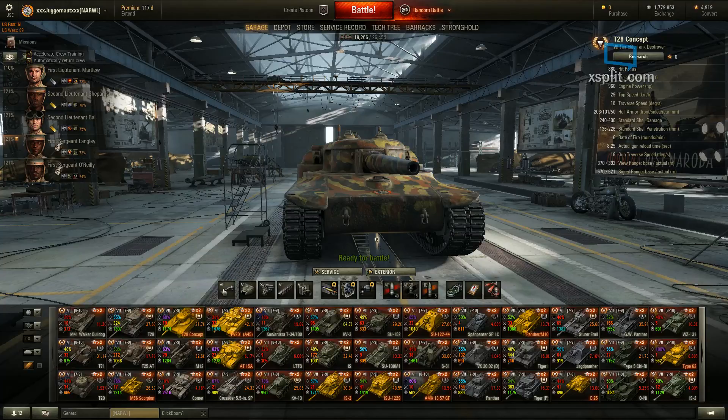Standard shell penetration — it's got the same gun as the T32 and T29 — so you get 181 standard penetration, 224 with your gold APCR. So it doesn't really bump it a whole lot higher from standard to gold. You get 53 for your HE rounds, 320 average damage for your standard and APCR, and up to 420 with an HE round.